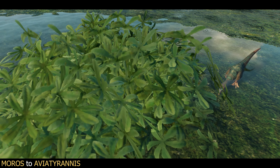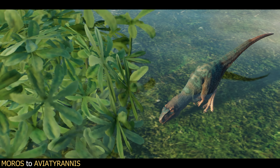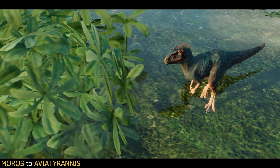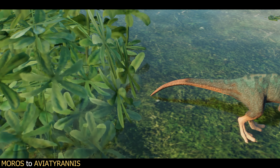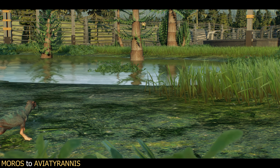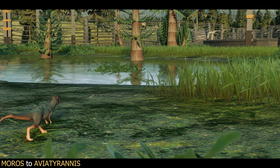Found in Late Jurassic Portugal, Avia Tyrannus lived in, as far as I can figure out, a brackish sort of lagoon, similar to a modern mangrove swamp. We're going to use the Amazon Rainforest and Salar del Huesco skin colours, along with the Papurana and Lithobates patterns, to give our version a suitably swampy aesthetic.